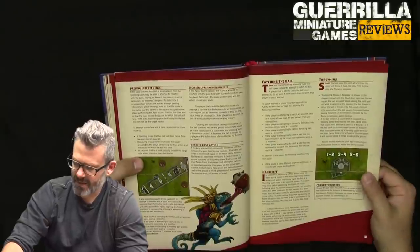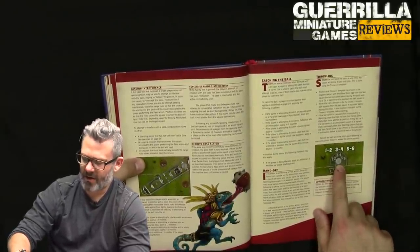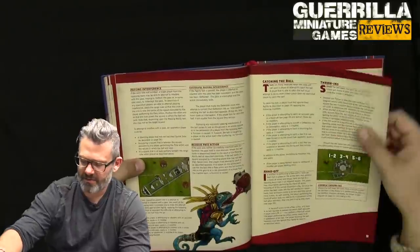Basically if it's bouncing or a wild ball it has a whole bunch of minus modifiers. Throwing in from the table edge: you put the throwing template in the last ball space it occupied, and it goes a D3 arc, going 2D6 squares when thrown back in by the crowd.